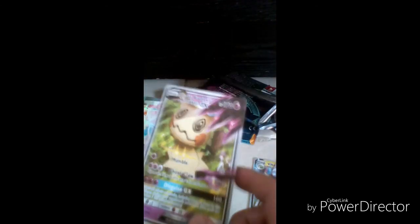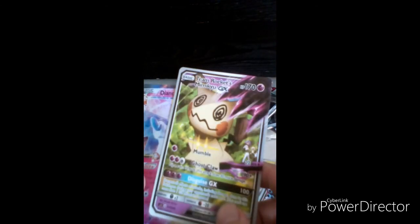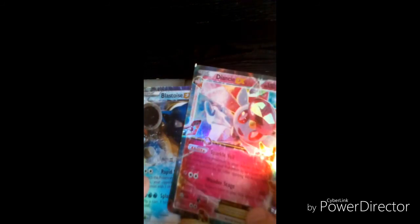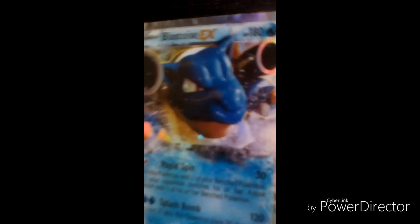We got Team Rocket, look at that shininess! We got Diancie EX — this is the good one. And we got Blastoise — a freaking Blastoise EX, a starter! Oh my god, oh my god — it looks like rainbow rare but it's not a rainbow rare. Still putting it aside — incredible pull!